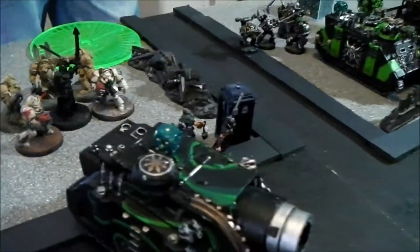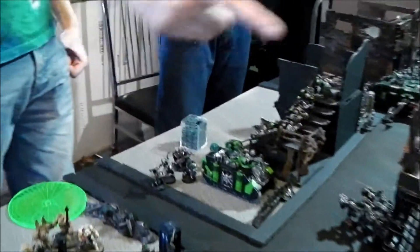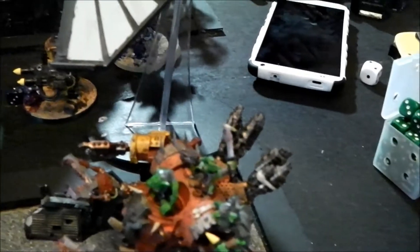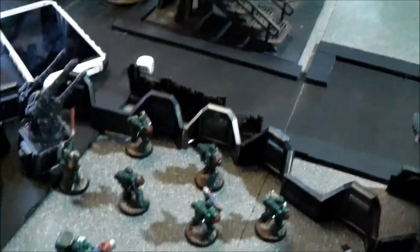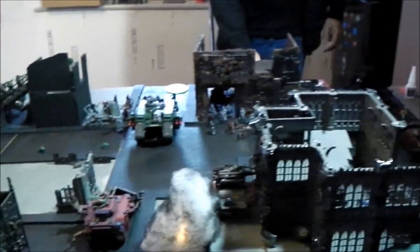Deep striking: the Terminators that were landing here scattered and got placed far away where they'd be most useless. Belial dropped in, split-fired — the assault cannon took two hull points off something — then shot. Between that squad they cut another unit down. The Killer Kans took down most of the Cultists in that group. The Deff Dread took a hull point off the Rhino and immobilised it. I took a couple of Cultists out with the Plasma Cannon. I then rolled three sixes to hit with the quad gun... and three ones to wound. Not going great for the Green Alliance. Moving into Chaos Turn 2.